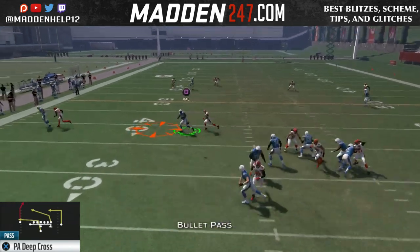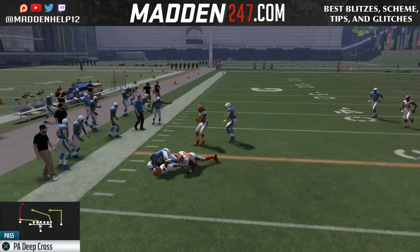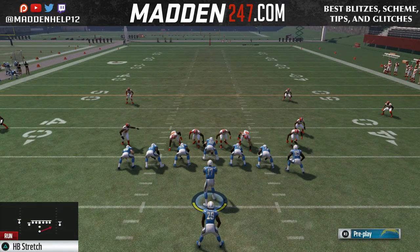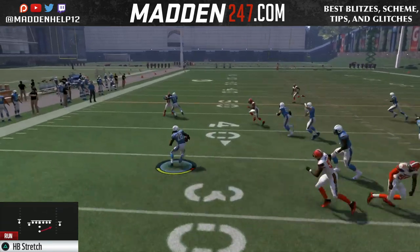The run play — the halfback slam — is not really good, so I would not recommend running that. If you do want to run the ball, come out in the halfback stretch. You want to run it to the side with the least defenders — you can see we get great push there.